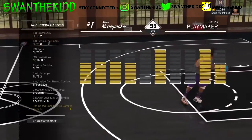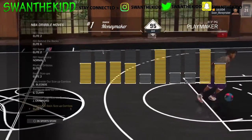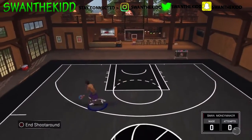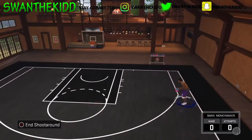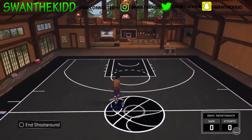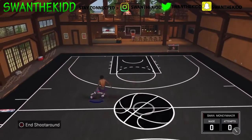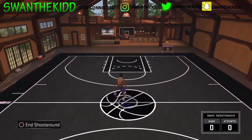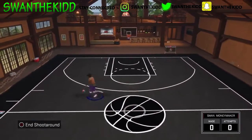Behind the back size up combos — Elite 1. Yes, this is it, y'all gonna need this. You'll break somebody's ankle off this. Here's how you do it: you speed boost, let go of the turbo button, then just flick your stick down and you do that. That's how you do it.